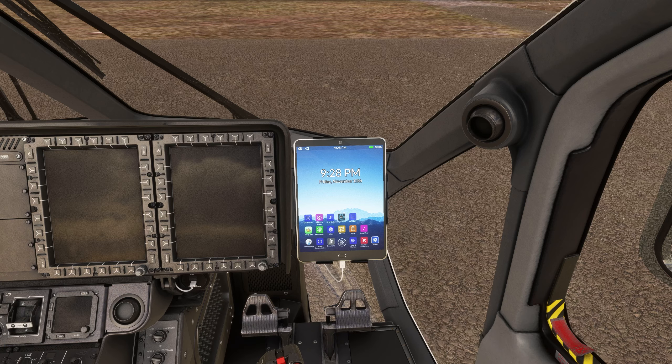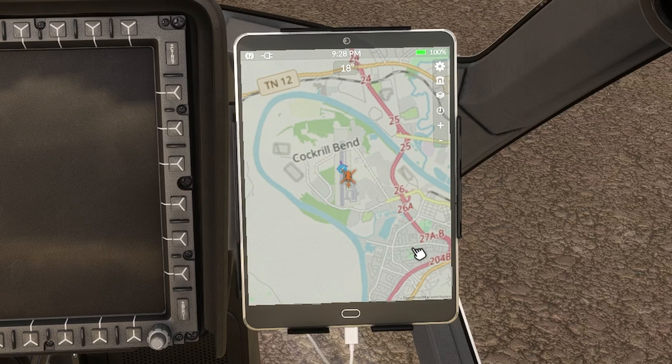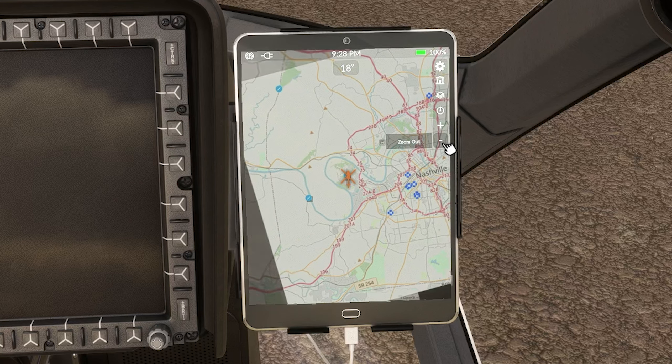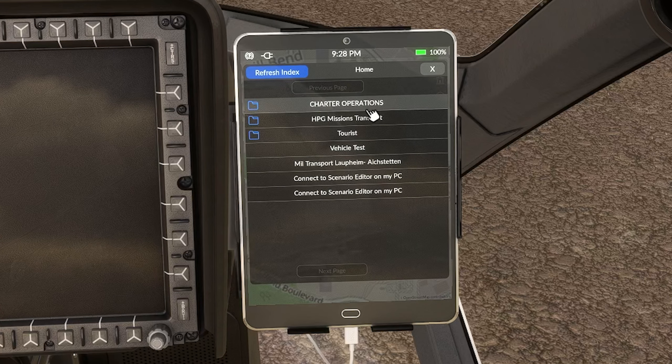He's the same developer that put together the random and anywhere custom missions for the H-145 EMS variant. We are sitting at a small airstrip just outside of Nashville — John C. Tune Airport, there it is. We're going to run through this one. This is a charter operations mission for the H-160 or the H-145 civilian or luxury variants. To install it, find the link in the description, go to FlightSim.to, download it, and unzip it into your community folder.